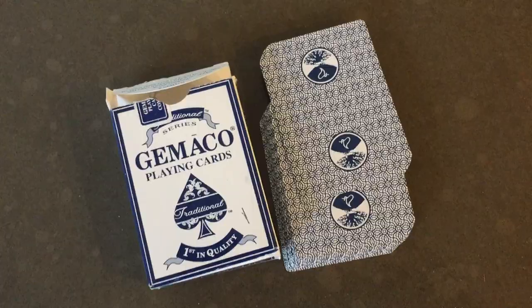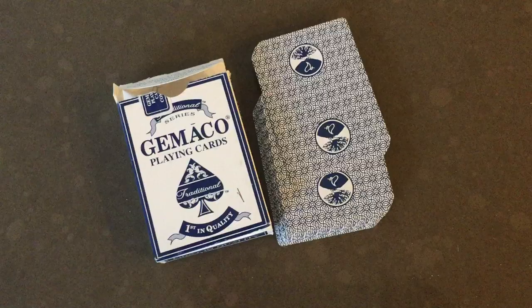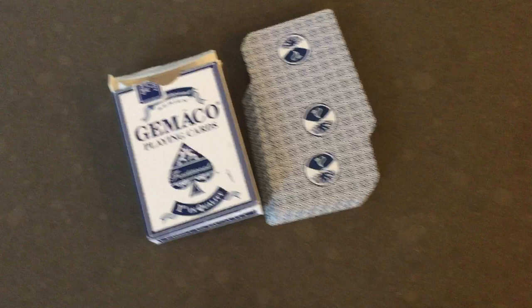Hi Card Sharks. Welcome to our Hi-Lo Jack tutorial. Today we're going to learn how to play the game Hi-Lo Jack. Here is a deck of cards, and how you traditionally deal is three cards at a time around the table. Each player gets six cards. Let's look at the hands that our players were dealt.